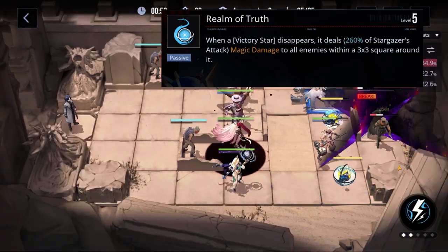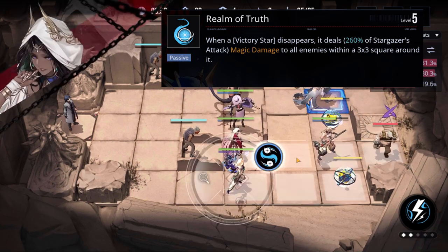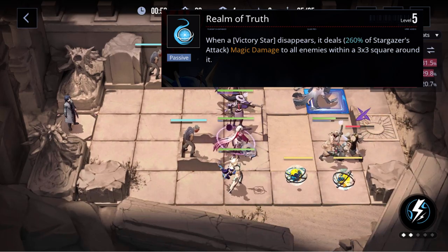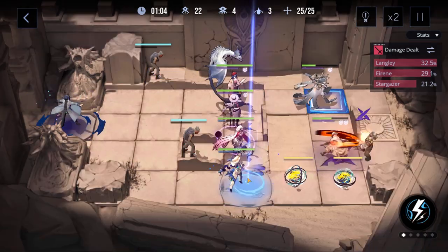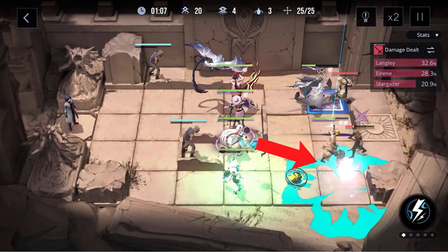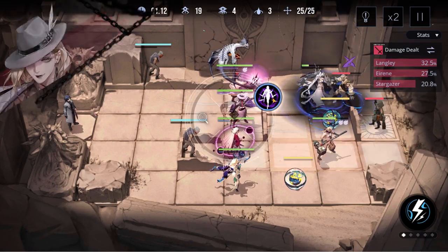Her second passive states that when a victory star disappears, it will deal magic damage to all enemies around it. There are a few ways for the star to disappear: firstly if an enemy kills it, if Stargazer dies, if you try to place another star down while you already have two on the field, or get rid of the first one you placed. This is quite nice — it helps her deal some good burst damage rather than the usual sustain damage.